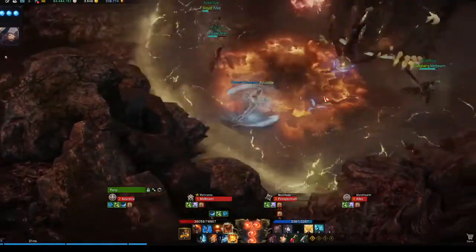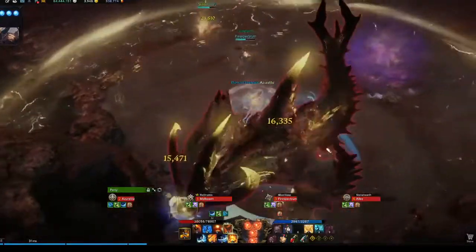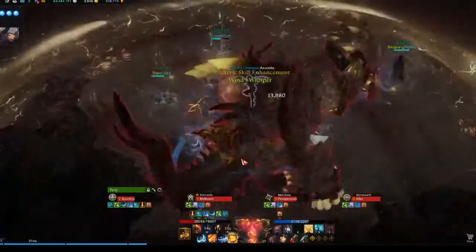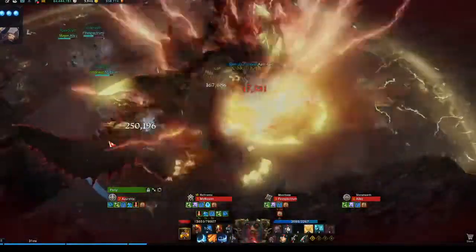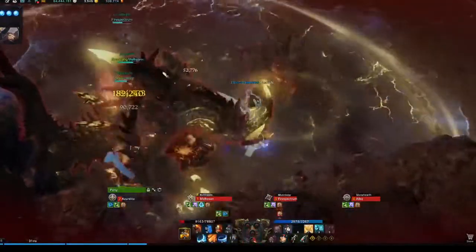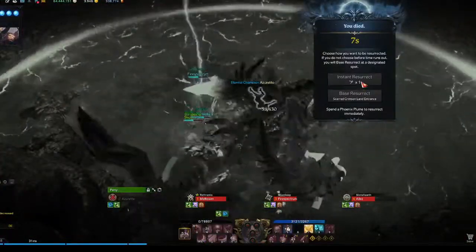Another thing you can do if you are in front of the boss with Esoteric: use Blasting Formation like this — angle it so the strikes still count as back attacks most of the time. And then I died because I didn't pay attention.